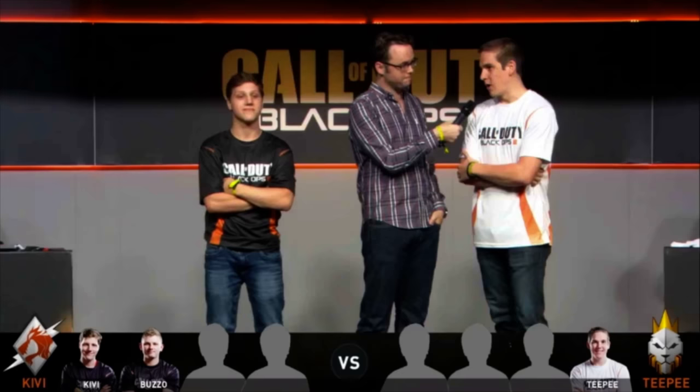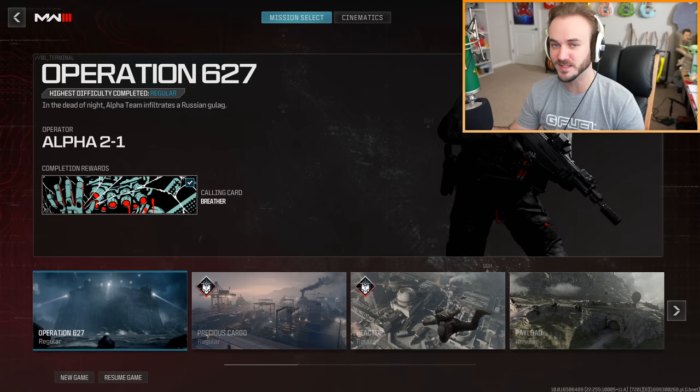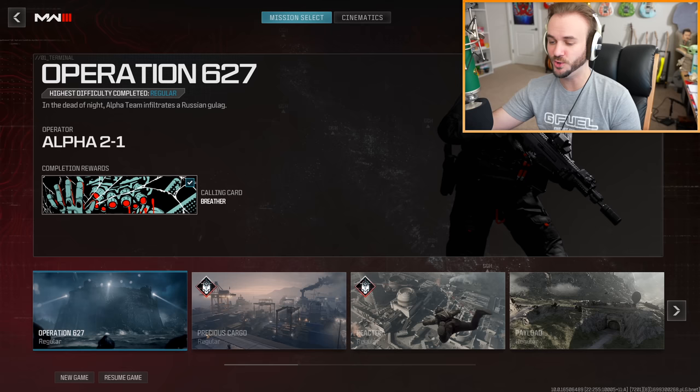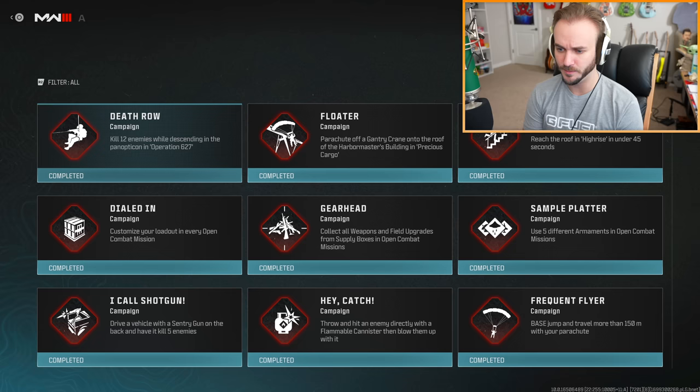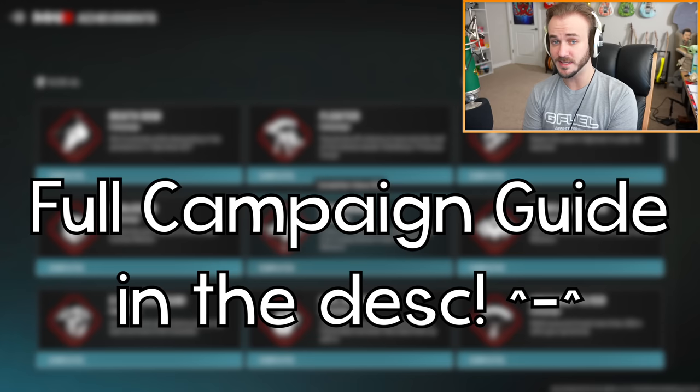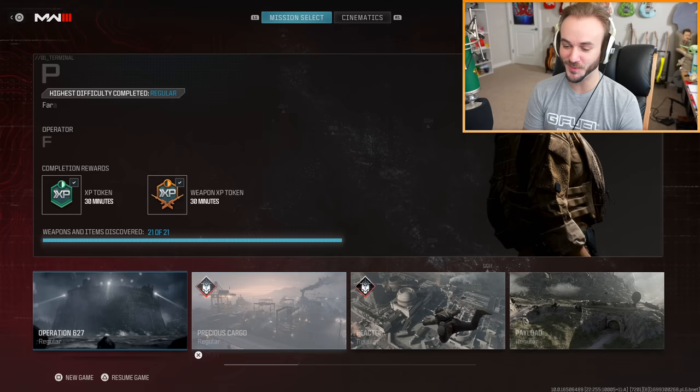Obviously I didn't find all these items entirely by myself — I did go back into these missions and did exploration on my own, but ultimately I did need a guide to help out. I'll have a link in the description to the website I used. If you want to find all weapons and items for every single mission and get the achievement called Gearhead — "collect all weapons and field upgrades from supply boxes in open combat missions" — check out that link.